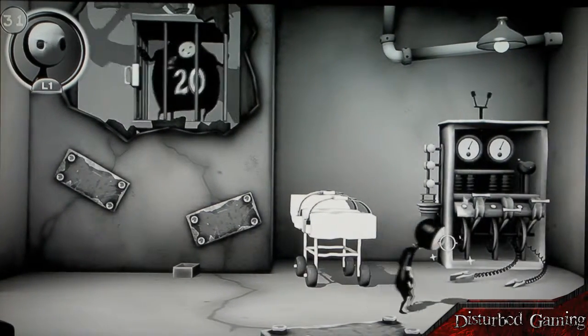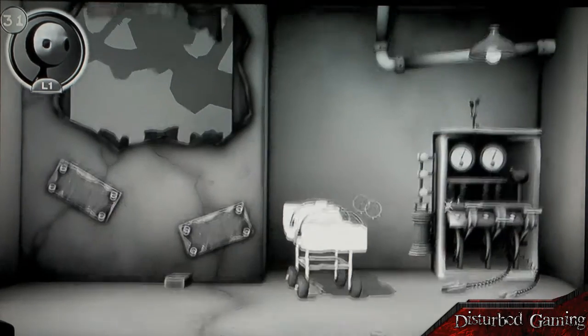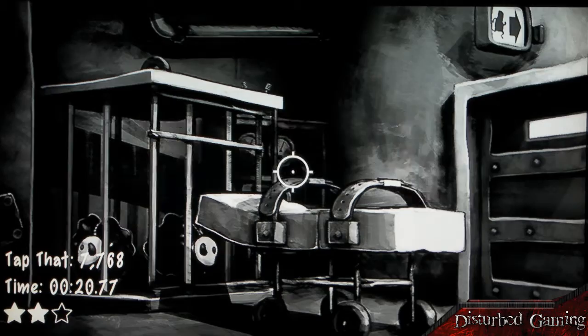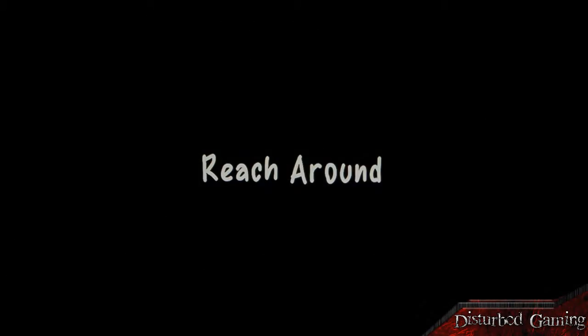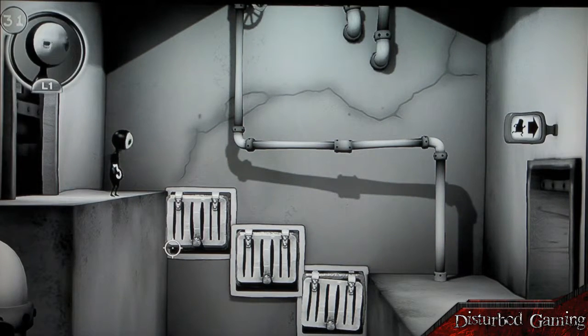So we'll get to Lil — this is Lil — and there's Large in the background there, just going past. We'll save him and get him out of the cage in a second. It's very simple gameplay for this game.